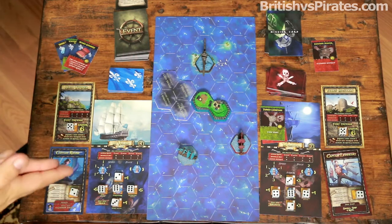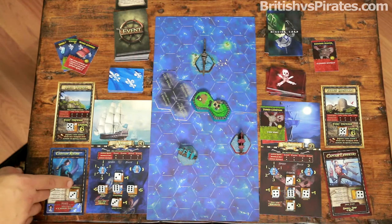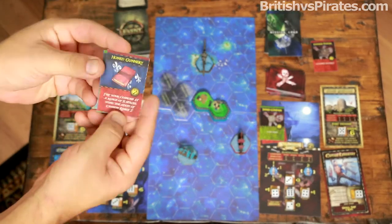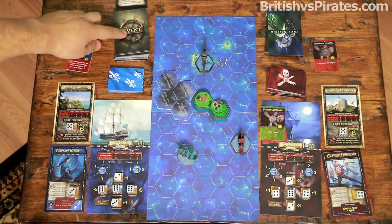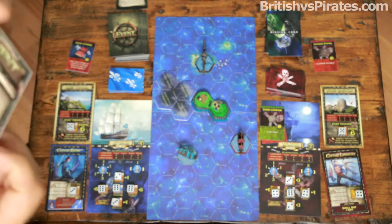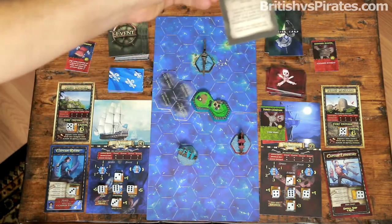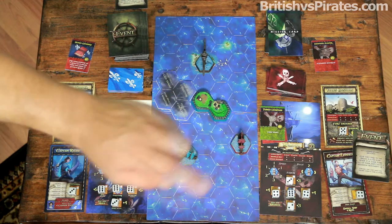Now for the French turn. At the start of every turn you raise your crew morale up one — we're currently at two, so we move it to three, with a maximum printed value of four. Next we replenish any used skill cards; we haven't used any, so we keep our three. We then draw an event card. This one reads: give this card to an enemy player — on their next turn all of their ships have a maximum movement of one. We give this penalty card to the enemy player.